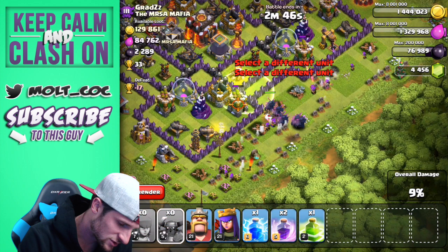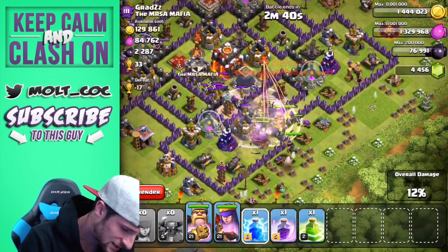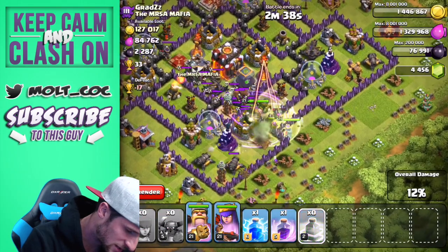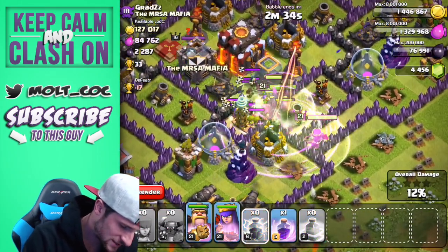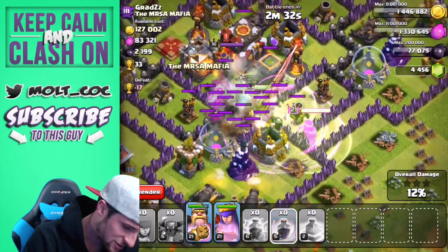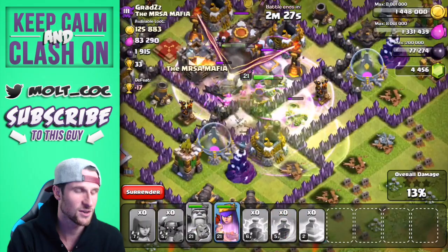We'll drop off our king and our queen as well. We'll drop off a rage spell — here come some of the clan castle troops. We're going to drop off another jump spell right here, and all the troops are actually going to head right in there. We'll drop off that other rage spell. Guys, our king is going down — where are our PEKKAs? Are they still alive?